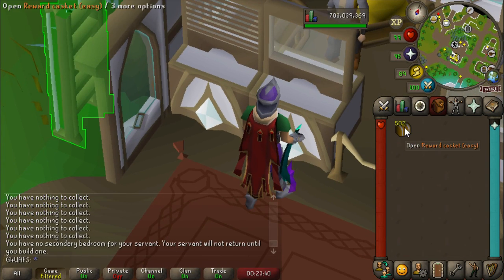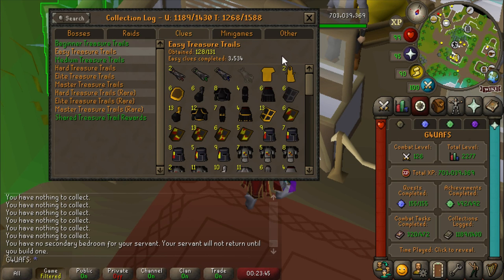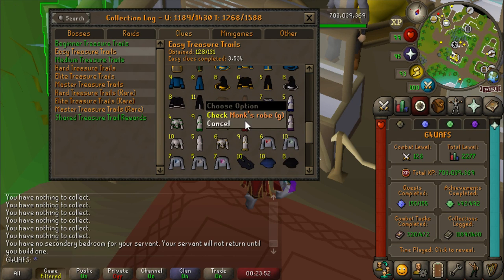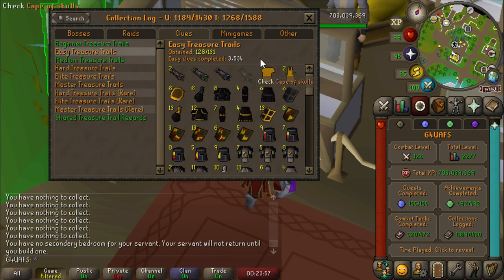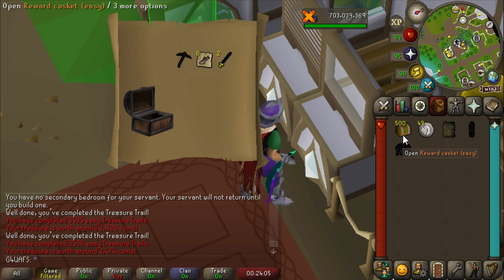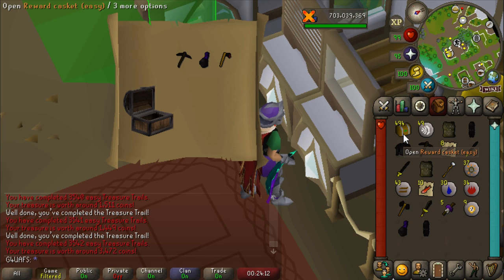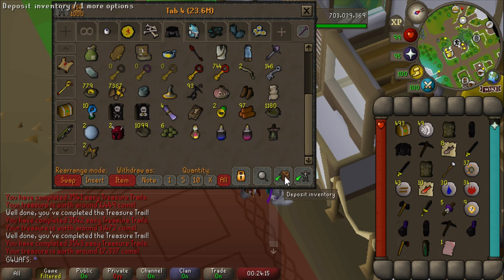Now that our Music Cape is working again, we can get going on these easy caskets. Let's take a quick peek at the easy collection log — we have 3,500 easy clues completed, that's kind of gross. We're just missing the Cape of Skulls and both pieces of the Monk's Robe G. We're pretty dry on Monk's Robe G and technically past the drop rate of the Cape of Skulls. The nice thing about easy clues is you can just pump right through them, with about a 1 in 50 chance to get a master clue.